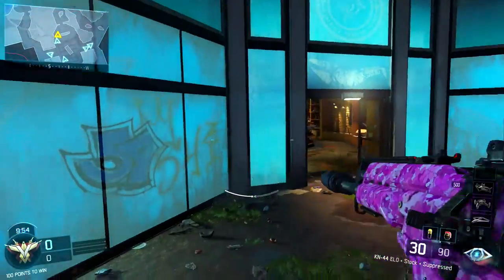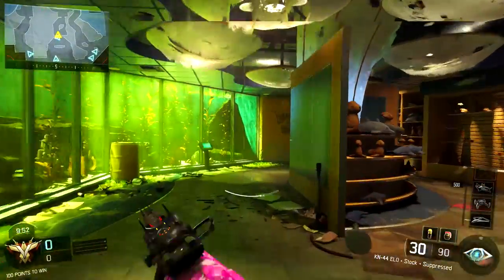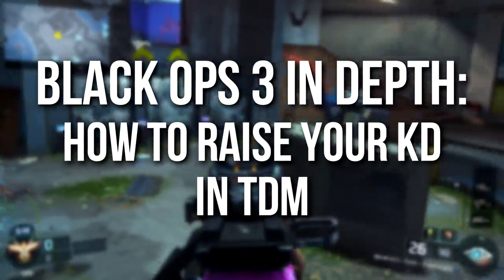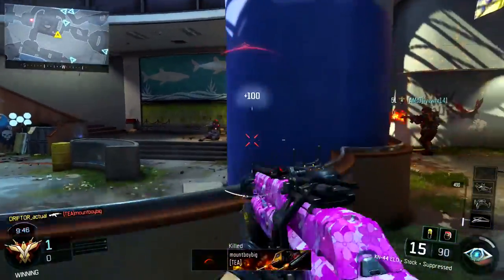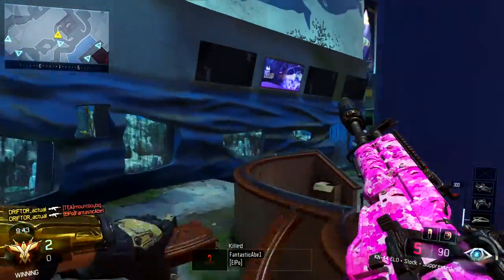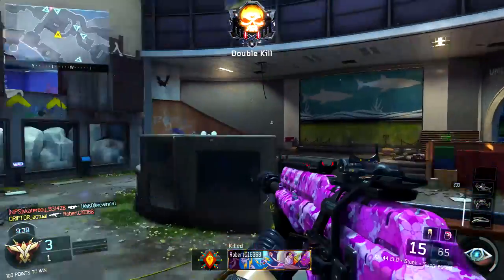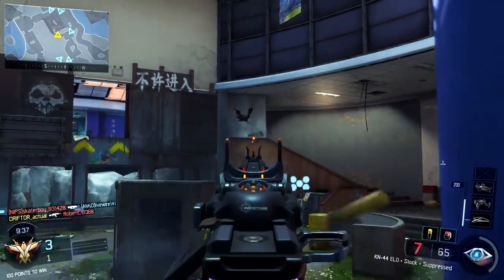Hey guys, Drifter here. Welcome to Black Ops 3 In Depth. In today's episode I've got a guide for you on how to raise your kill death ratio in team deathmatch. We're going to be focusing only on team deathmatch today because that's a mode where your kill death ratio truly defines how well you're performing and it's the most important thing about the mode. It's also what about 80% of you play, so it's going to help the most possible people.